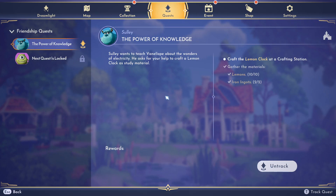Hello dreamers, we're gonna do the quest 'The Power of Knowledge.' If this video helps you, please like it, leave a silly comment for the algorithm, and don't subscribe. We need to craft a lemon clock — we need ten lemons and two iron ingots.